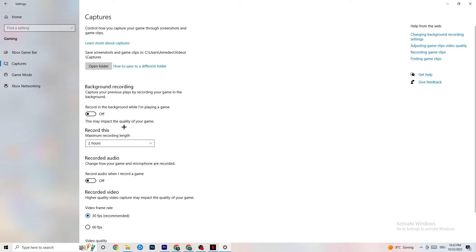Next, click on Captures. Go to Background Recording and turn off 'Record in the background while I'm playing a game' — make sure this is off. If Windows is constantly recording in the background, it will impact your game and cause crashing. If you want to record gameplay, use OBS or similar software instead. Also go to Record Audio and make sure that is turned off as well.